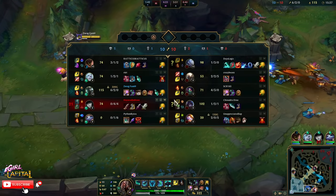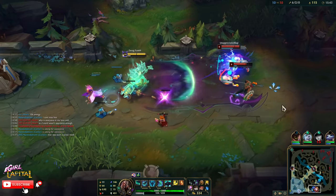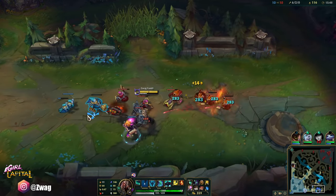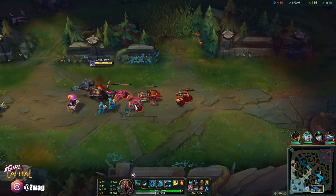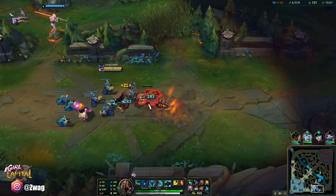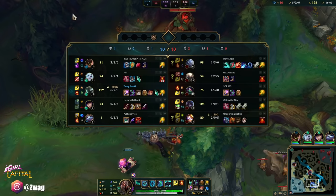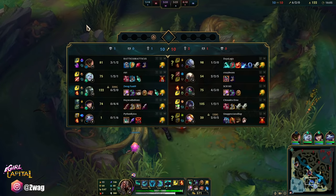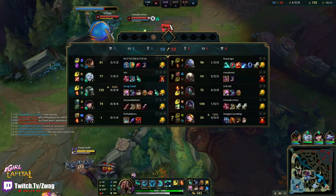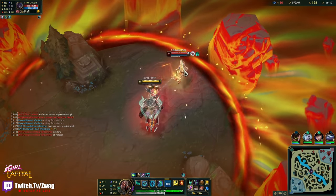I don't even really get to abuse Yuumi as Mord because when I ult she pops off and dies. Oh no, they both flashed — that's unfortunate, I didn't want to flash for them anyway. Good thing I didn't because they would have just flashed away. This might be a tough game to win because I'm so slow at getting around the map — if they just avoid me. I have R on him so all I have to do is click him.